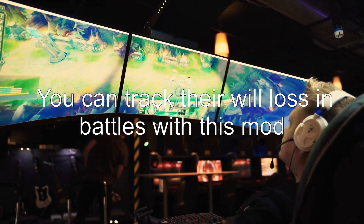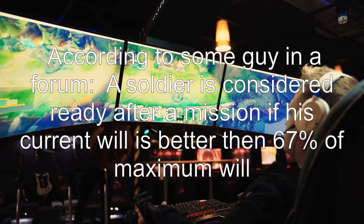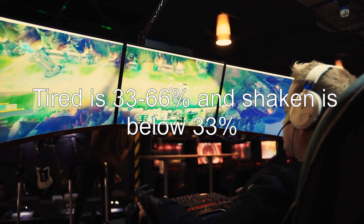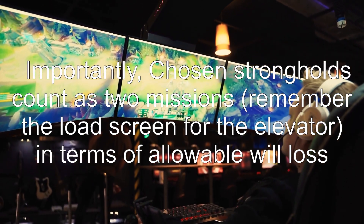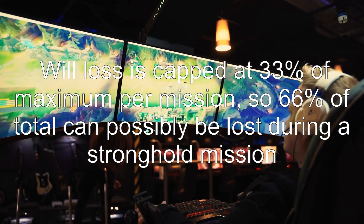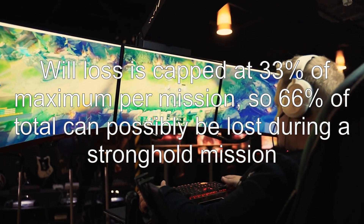You can track their will loss in battles with a mod. According to some guy in a forum, a soldier is considered ready after a mission if his current will is better than 67% of maximum will. Tired is 33 to 66%, and shaken is below 33%. Importantly, chosen strongholds count as two missions — remember the load screen for the elevator. In terms of allowable will loss, will loss is capped at 33% of maximum per mission, so 66% of total can possibly be lost during a stronghold mission.